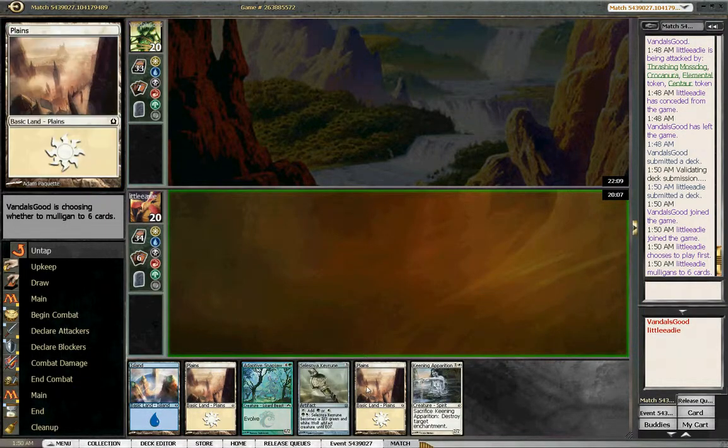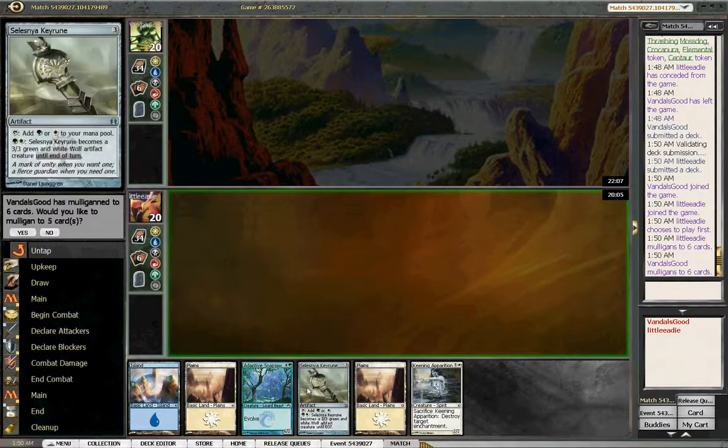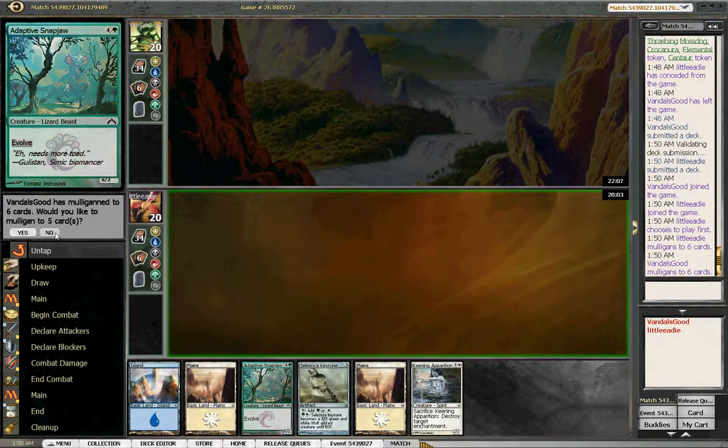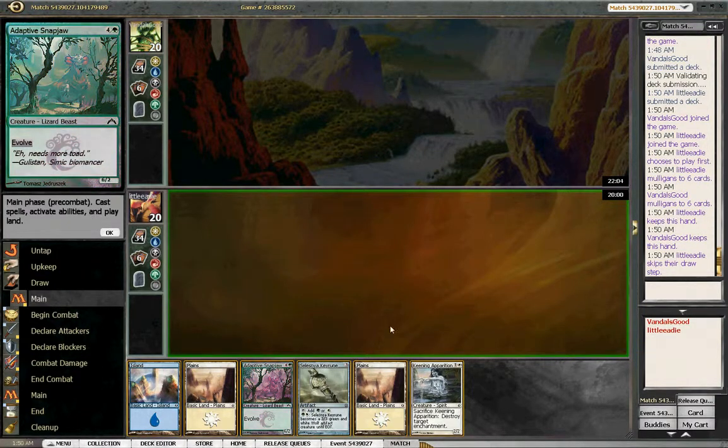This has all three colours and a Keening Apparition. We would like not to mulligan. A mulligan to six as well, so okay. Cool, so just plains.